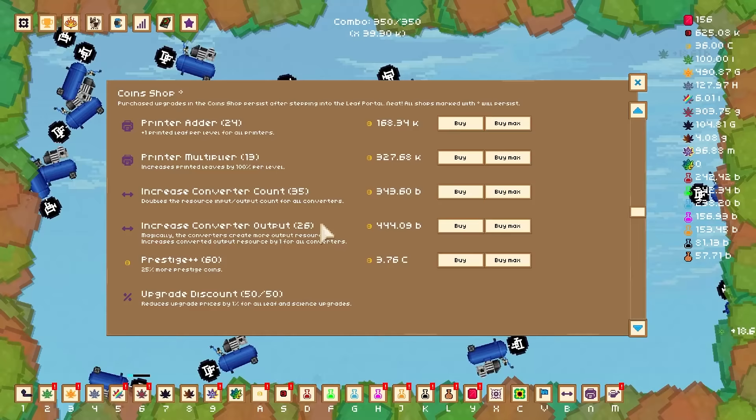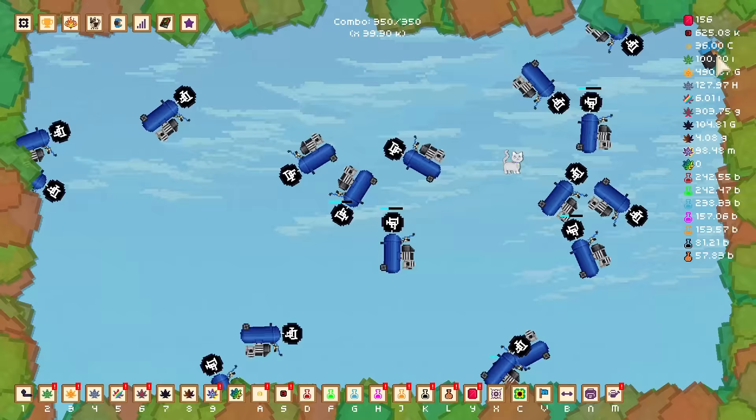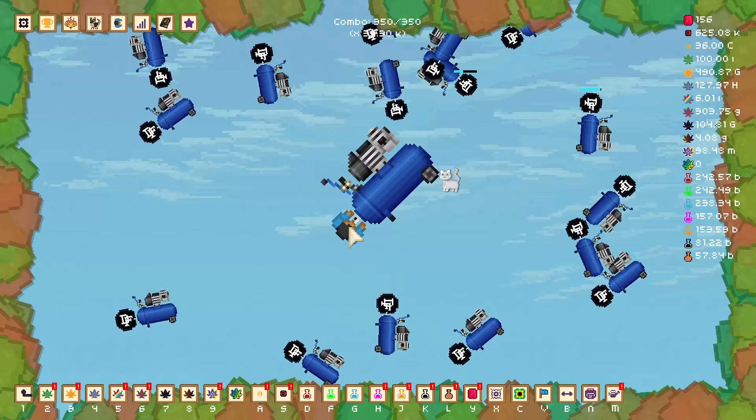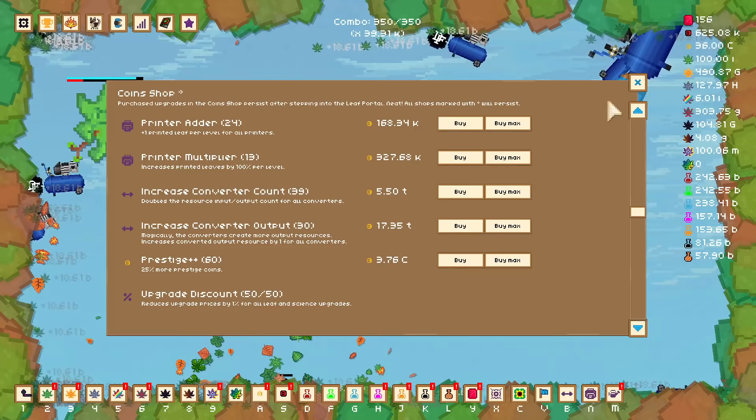And while I'm waiting, I'm going to spend some of my many, many coins increasing my converter count and output. Because as I'm converting leaves into the chemistry stuff, they can actually get PLC rewards themselves, and the faster they do that, the faster I win. Plus, I do have like 36 sextillion coins, so I could probably spend a few — because even in the trillions, I'm clicking and that number hasn't moved a little bit.